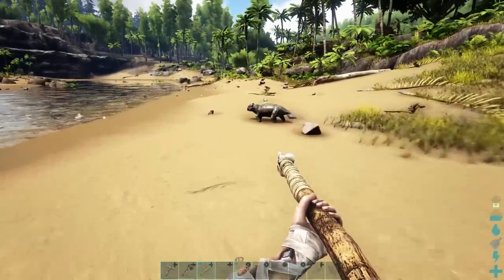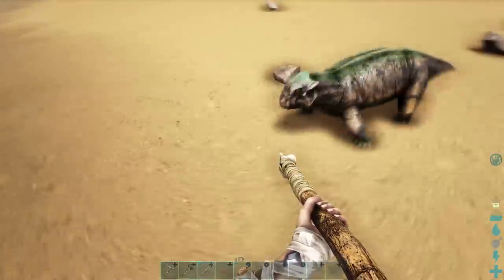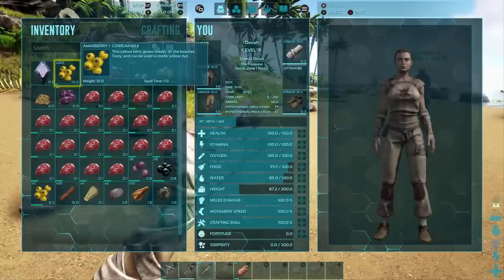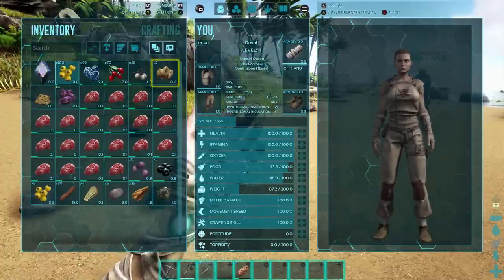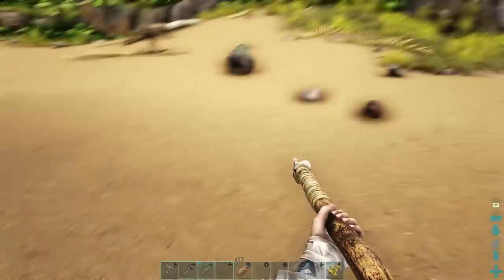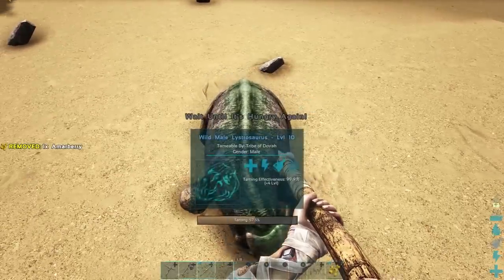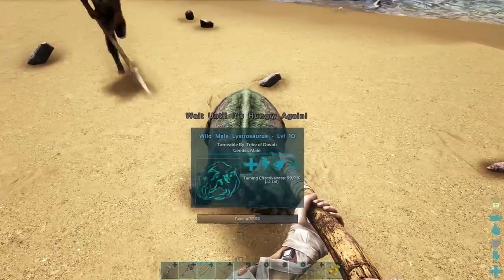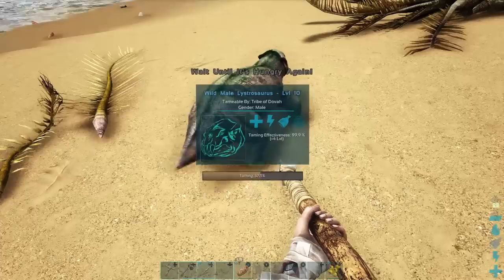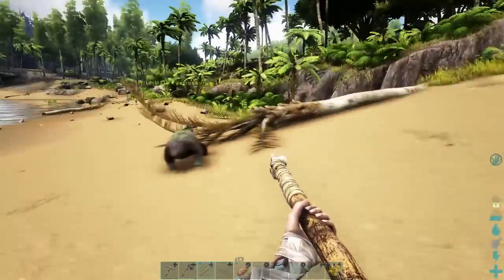Oh lucky! I found a Lystro — you can tame them. If you put berries in the last tab of your quick menu, you can hand-tame them by feeding them berries and then they can become your pet and will follow you around. There, I'm taming him! Does he do anything for us? You have to wait until he gets hungry again before you give him anything else. He doesn't really do anything for you — he's mostly just like a pet. He'll poop for you and you can collect his poop.